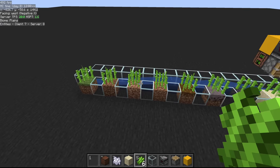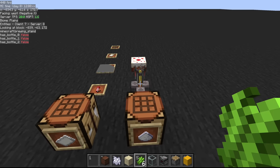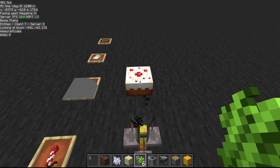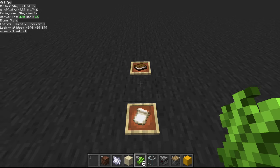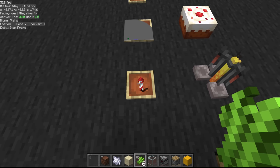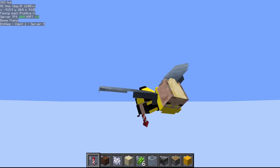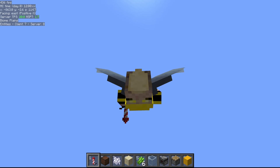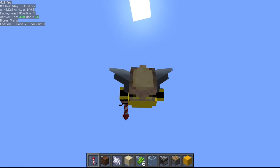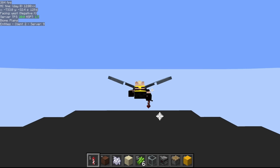After farming sugarcane, there are really two things you can get out of it: sugar and paper. Sugar can be used to make fermented spider eye for brewing, or to make cake if you use cake for redstone. Paper can be used to make books to sell to librarians, banner patterns, maps for map art, or — the key one — firework rockets. With the addition of elytra, firework rockets have become vital to the game; elytra has basically replaced a lot of methods of fast travel.